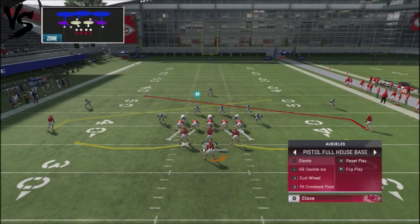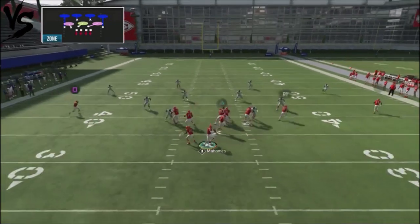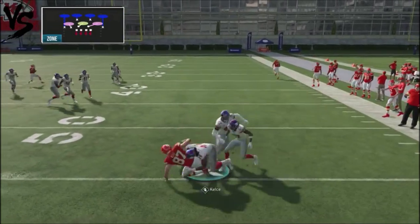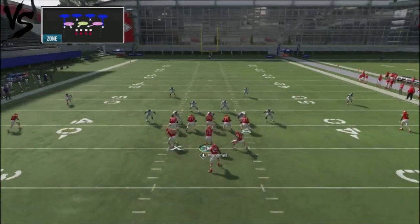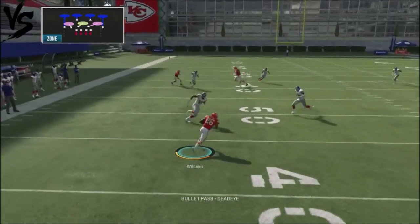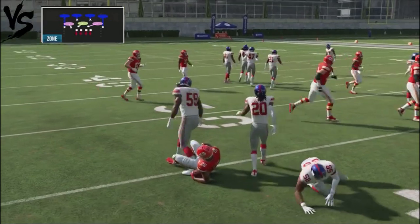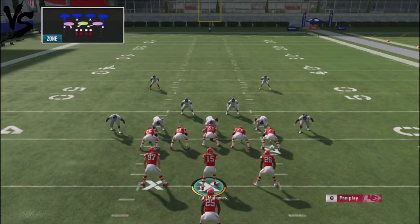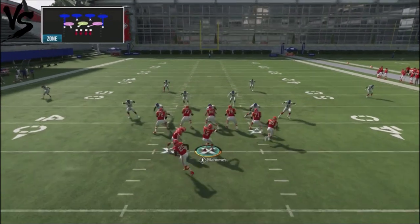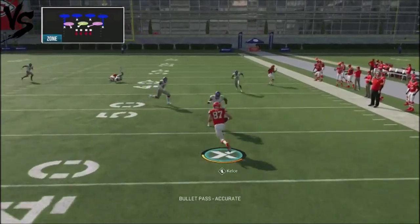Let's look at this against Cover Four drop, one of the more popular defenses. Defenders just float up, so check it down and take the easy yards underneath. Force him to stop that. If he does hard flats, go ahead and attack the deep comeback route. If he goes with any other coverage like a palm situation, it's going to match back to man principles.